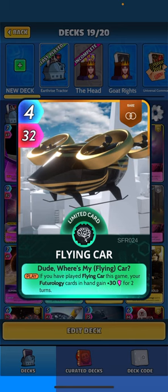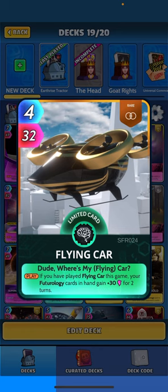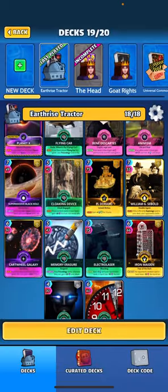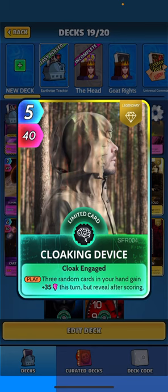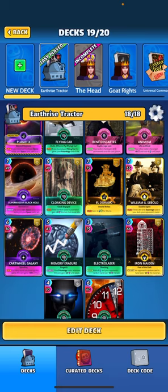Let's go through the futurology cards. We're rocking Flying Car — and yes, Dude Where's My Car, I used to love that movie. Flying Car says: when played, if you have played Flying Car this game, your futurology cards in hand gain 30 for two turns. Cloaking Device: when played, three random cards in your hand gain 35 this turn but reveal after scoring. Memory Eraser: when returned, your futurology cards wherever they are gain 20 until played, but for every time you have played Memory Eraser this game your futurology cards lose 10 until played — an interesting mechanic.